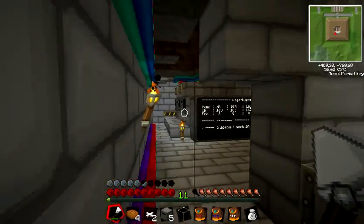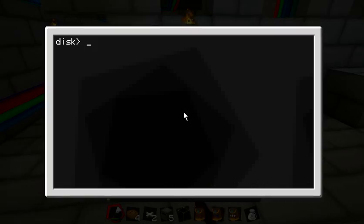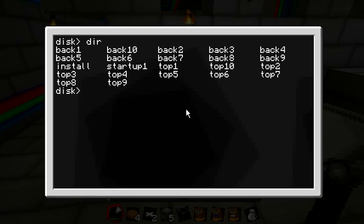I'll show you the programs now. I built just a computer here so that I don't have to restart the server up there. I put a program for every output, named them back one through back ten and top one through top ten. It depends on the output - if you want to put a signal to the top bundle cable and you want the first chest of that bundle, you have to send the message top one.